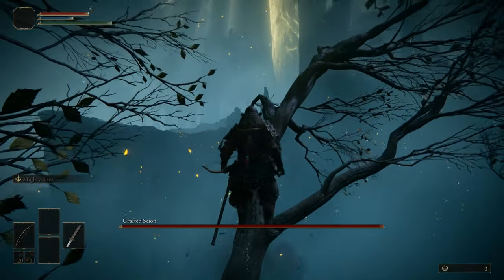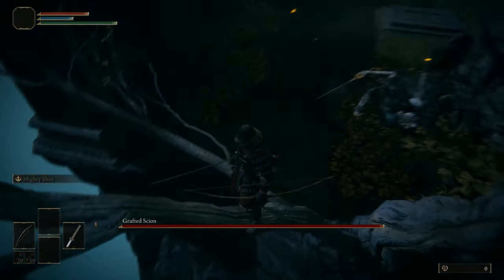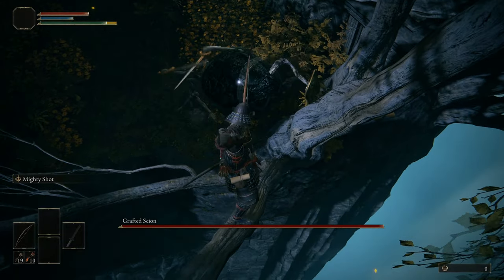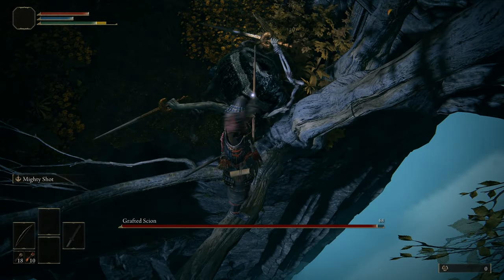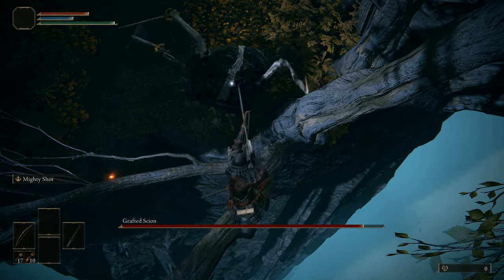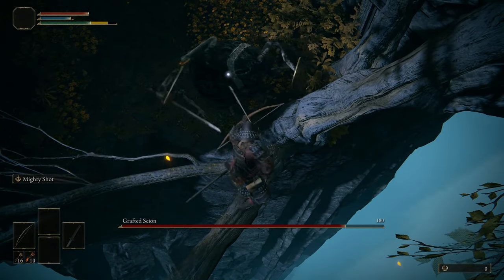All you have to do is run straight past the demon to the tree at the back. From here, jump up to the skinnier of the two branches, then jump up again to the higher part of the branch. The Scion can't reach you up here, so if you picked a class with a ranged attack, then he's done for.